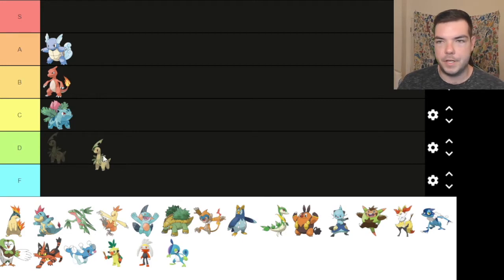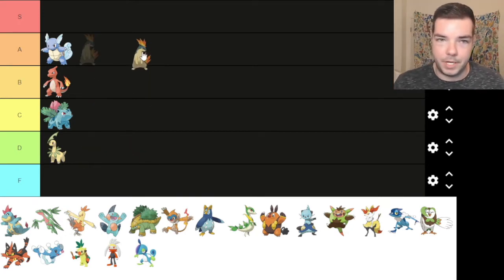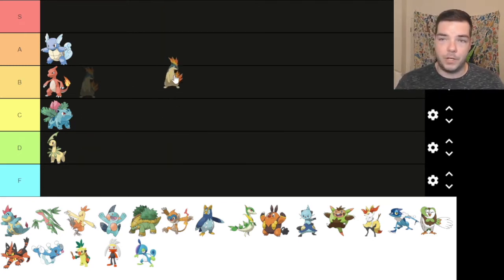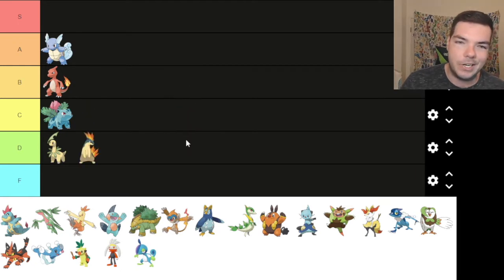Bayleef — we put Chikorita in D tier, so we're going to do the same for Bayleef. Not that great. Quilava, again, it's just a bigger Cyndaquil. Cyndaquil was S-tier for me — I always went with Cyndaquil, always got that Quilava from the Bellsprout Tower, and then easy bops, easy collapse. Well, Faulkner does have Mudslap, but they're bird types — why do you have Mudslap? You're birds. D tier. It's just a bigger Cyndaquil.